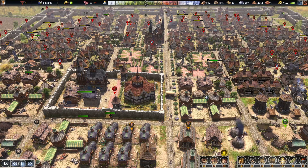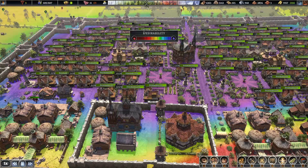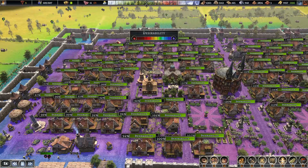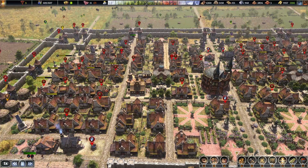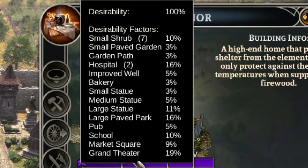Hello everybody, we are back. This is the Perfect City 1 on version 0.8 and it's holding its own. I wanted to show you guys how Desirability works now — it's really cool how they've changed everything.